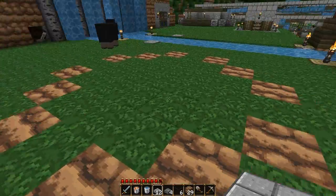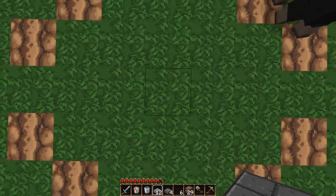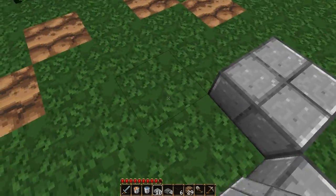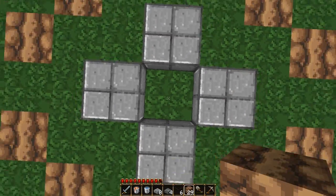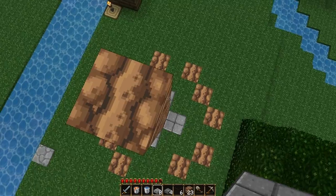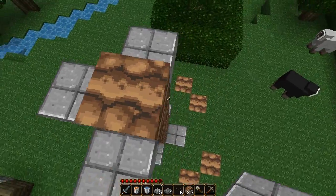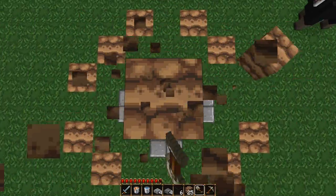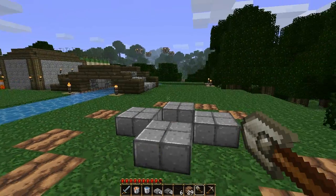I tore down my fountain and I'm going to show you how I build it real quick. First you're going to want to pick the spot you want to be the center of your fountain, and you're going to put half stones around it like that. Then you're going to go up six, and put half slabs up here as well. These rings of half slabs are what's going to control your lava so that it doesn't go out of control. I know you can dig a hole in the ground, but I think it just looks better with the half slabs on the ground as well.